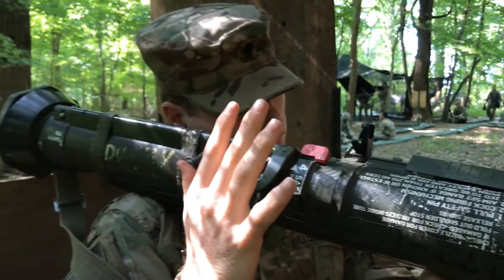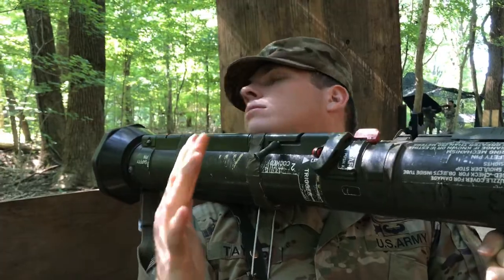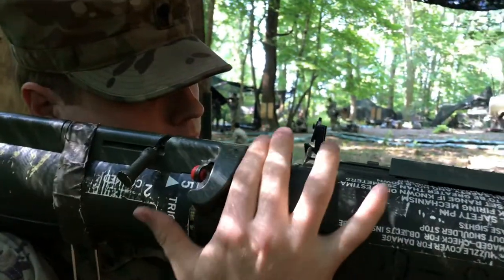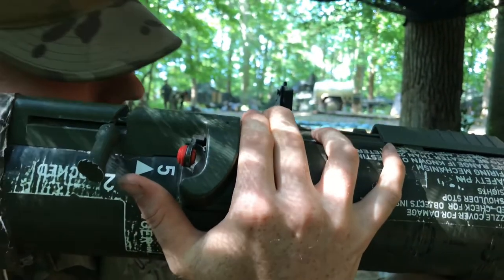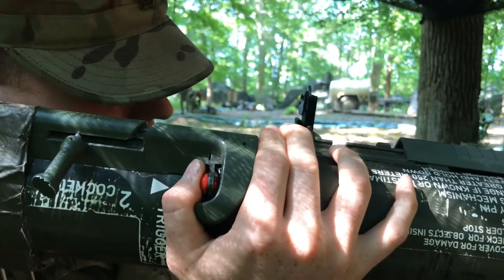Check the back blast area. Candidate visually checks and states: back blast area clear! Re-cock the AT4. Firmly press downward on the red safety release catch and hold. Aim the AT4 at the target. Press and hold the red trigger button. Grader will state misfire.